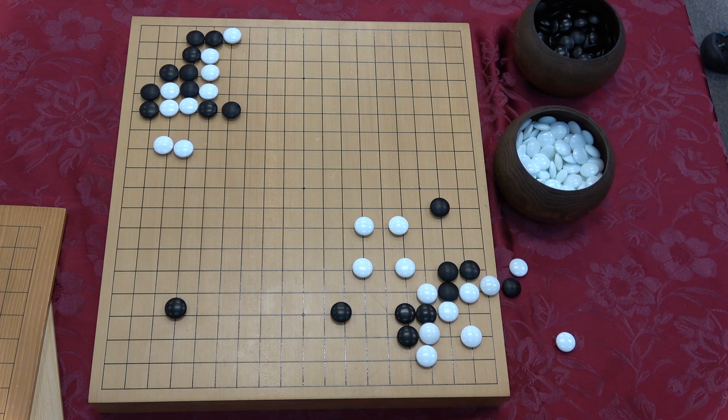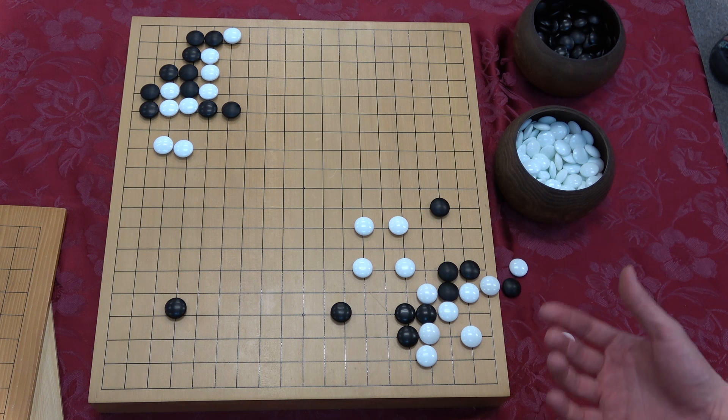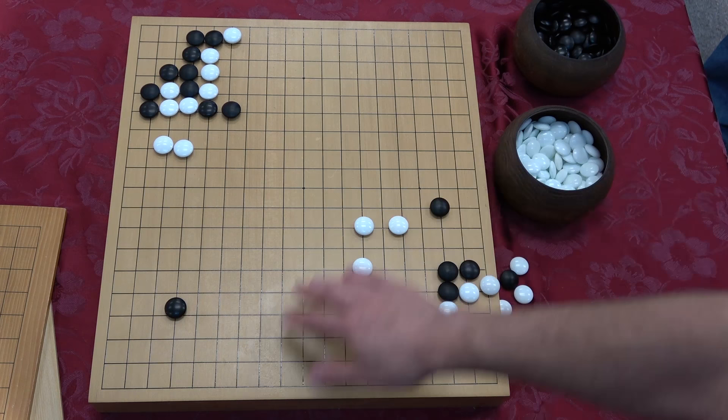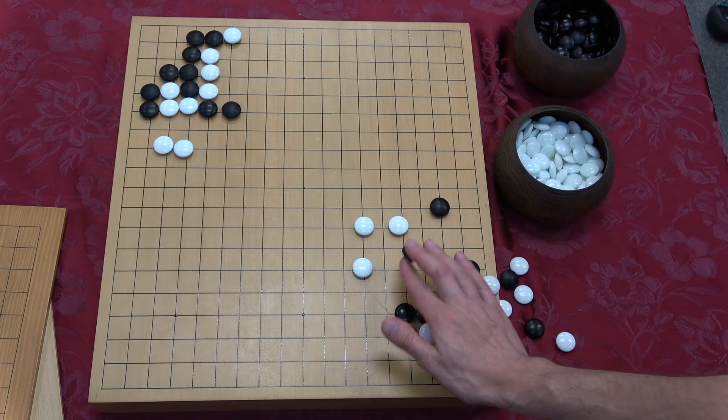That's how we prevent harassment — we play a honte move. Strong players will sometimes omit honte moves to do something more aggressive or whole-board if that tesuji over there is really valuable. But in the meantime, this is the move we're learning. Mouth shapes are often honte moves.